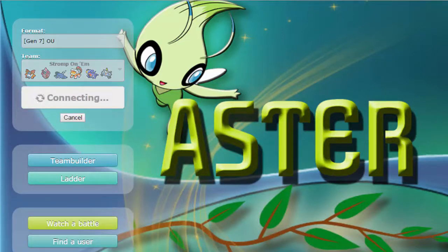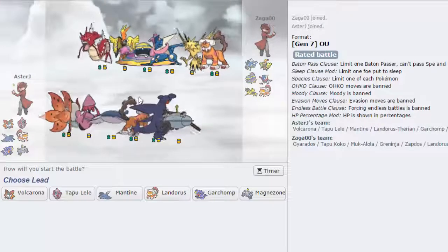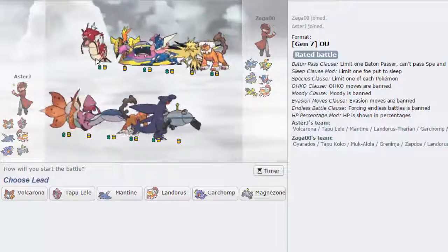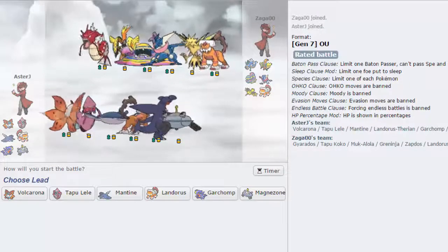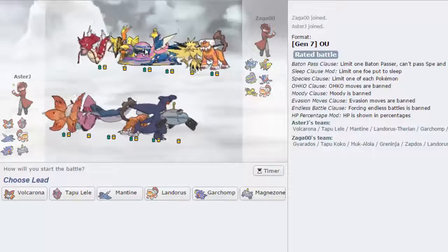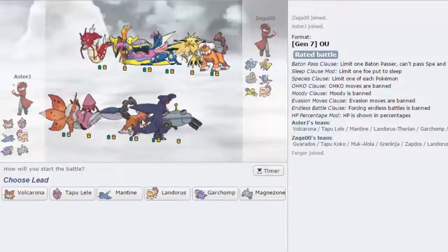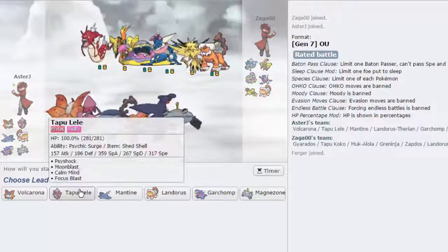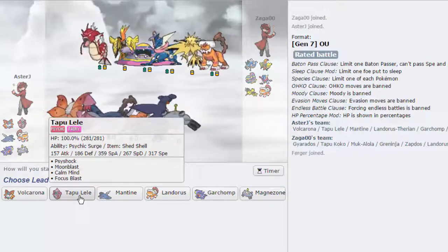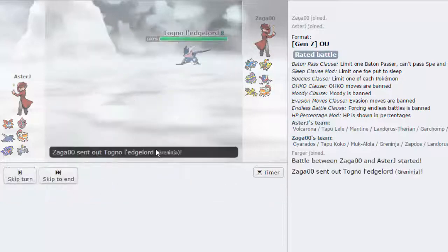We're going to hop into a game. It might take me a while to find a game because I think I'm pretty high up on the ladder. Never mind, we got one almost immediately. So I'm looking at the matchup. Volcarona doesn't look too good because of the Gyarados, but other than that it handles his team decently well. I've got to weaken the Muk and the Gyarados to be able to win with Volcarona. I think I'm going to lead off with Tapu Lele — it doesn't have a terrible matchup as a lead. It also counters Koko's Electric Terrain. So that's exactly what I'm going to do.